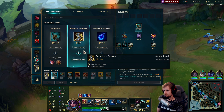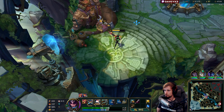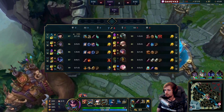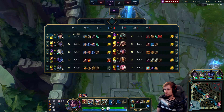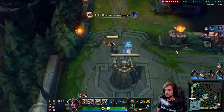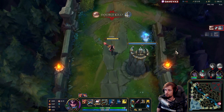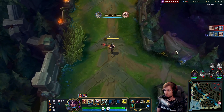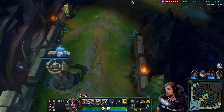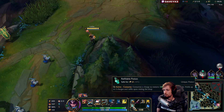Going back to buy Berserker's Greaves and a couple pots. Currently we've got double the farm — we're absolutely demolishing lane. It's not a big surprise because Caitlyn top lane is one of the best champions if you're looking to win lane since you're long range. Especially when your opponent doesn't have dashes — it's very hard for Mordekaiser to walk up to me. This guy is having a very bad time.